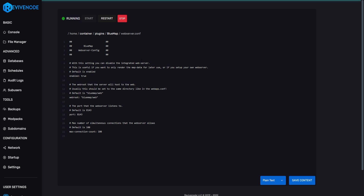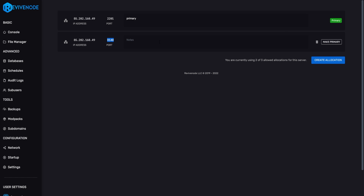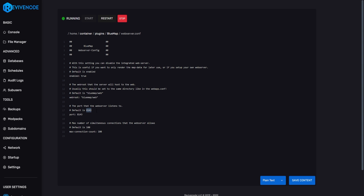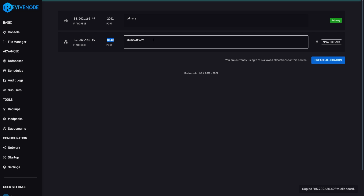Then go into webserver.conf — this is where it really matters. Go into Networks and open a separate panel, create an allocation, copy the secondary port, and replace the default port in the config. Once you've changed the port, click Save and run the command /bluemap reload. To load up your BlueMap webpage, copy the primary IP, add your port — in this case it would be 8140 — paste it into your browser, and that's all you need to do. It will load up everything and you'll see your map.